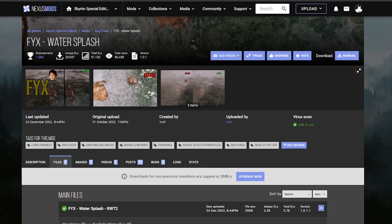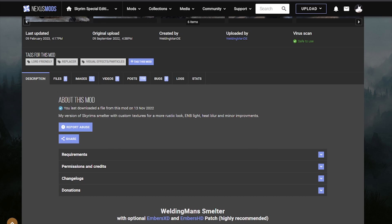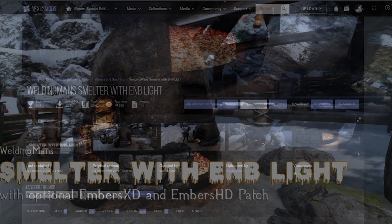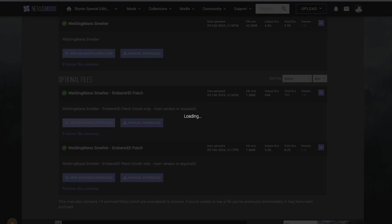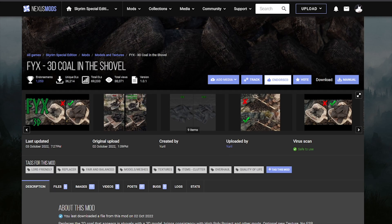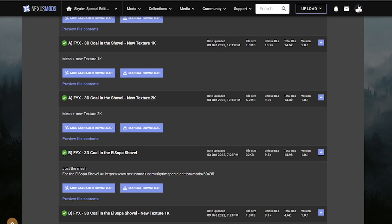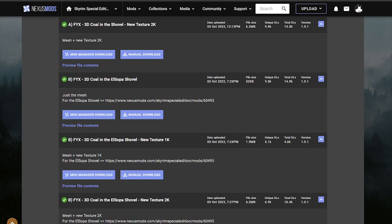For the Fixed Water Splash, you want to go all the way down and grab the water for ENB. For the Fixed 3D Coal in the Shovel, there is an optional file right here which we are going to grab because it adds ENB light on the smelter. We're going to grab the main file for the smelter and we will grab the Embers HD patch. Grab those two files here and install them. Also grab the ELFX HD Iron Tools Redone because that's apparently one of the required mods we need. Grab the hotfix and grab the 2K resolution. Now we can go back and install the fix with the ELFX texture — install the 2K textures with the ELFX software.